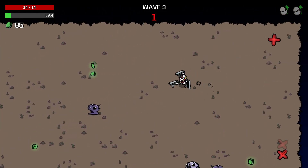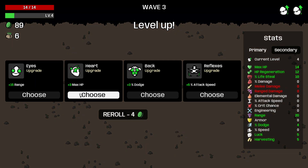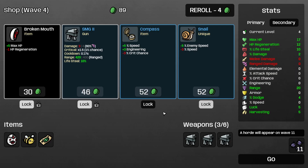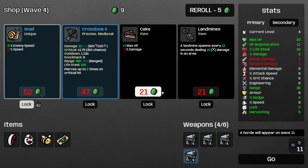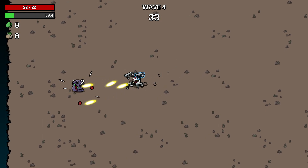Harvesting gives us money, max HP — that's a good choice. Percent damage, harvesting early enough is good. This is almost a hundred coins, that's good. Percent damage though, SMG, and max life — and everything moves slower, me included, opponents also. Speed engineering, not really. Let's reroll this for four because four is very low, and we're also gonna buy this.